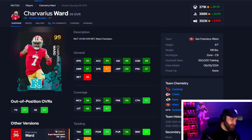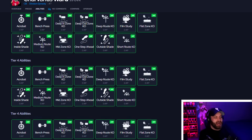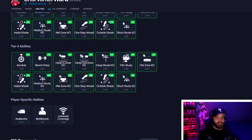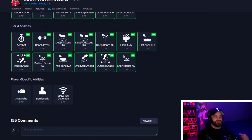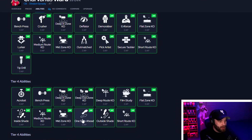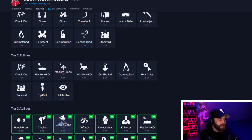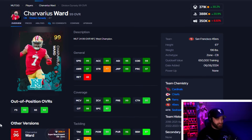At number 8 we got Charvarius Ward from the Division Dynasty promo. He's a six-foot-one corner with 99 speed, very good in both man and zone — arguably the best hybrid card in the game. He gets Universal Coverage, so if you're running zone you can stack on whatever you want. He's also insane in the bottleneck meta: run one AP Bottleneck, get Inside Shade, Deep Route KO, Medium Route KO, and Bench Press. He's insane in every single meta. 350K is absolutely insane for how good this card is.